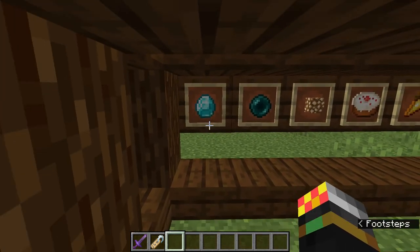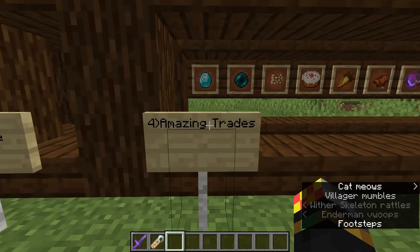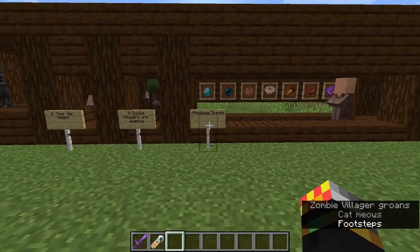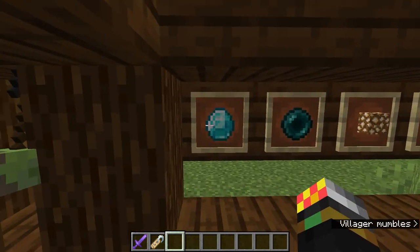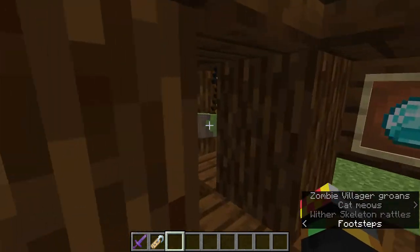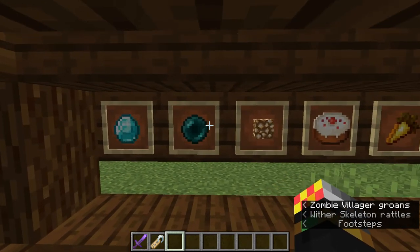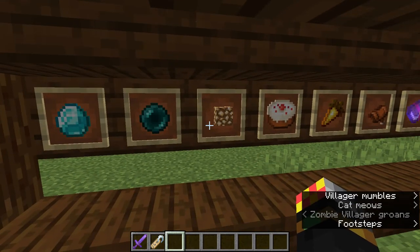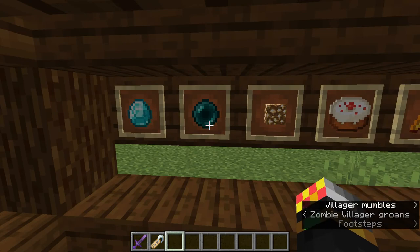That villager will also buy from you one iron for one emerald. So from four iron, you can transform that quite easily into a full set of diamond armor. You do need to do some curing first — I have made a video about this. You can also get ender pearls, especially useful for teleporting around and making eyes of ender to find strongholds.